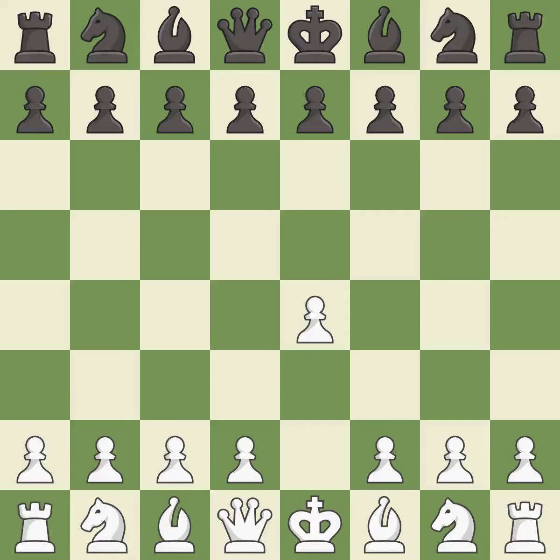Opening with the king's pawn controls the center and opens up the light-squared bishop and queen, often leading to sharp games. E5 is a common response that establishes a presence in the center, controls D4, and opens up the queen and dark-squared bishop. Nf3 develops the knight toward the center, attacks the E5 pawn, and prepares to castle.